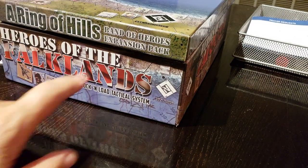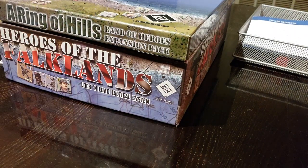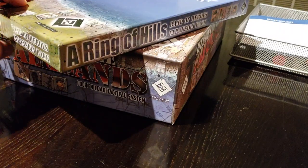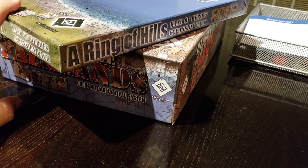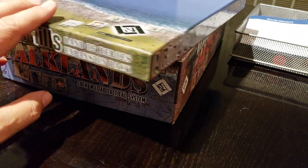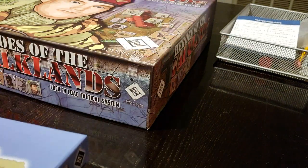Ringer Hills was an expansion that required Band of Heroes. It was an expansion pack that kind of launched the system into the modern era. There was the Vietnam stuff, but this was really the first effort to do something set in the 80s, and it was a great module. It was hard to get, rumored to be fantastic. It had some funny awkward counters. There was a ship in it, there were landings, Argentinian Marines, the Paras, Royal Marines — all sorts of fun stuff.